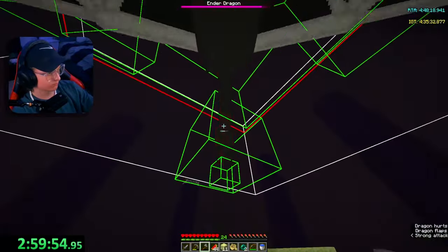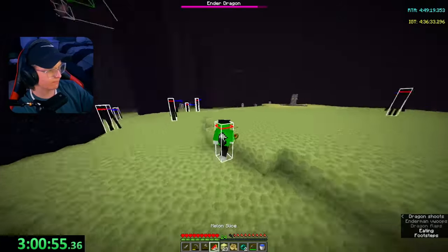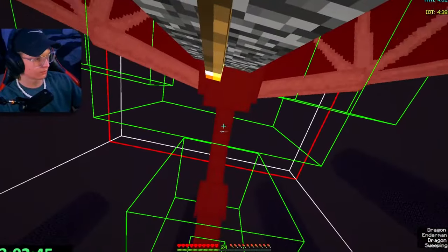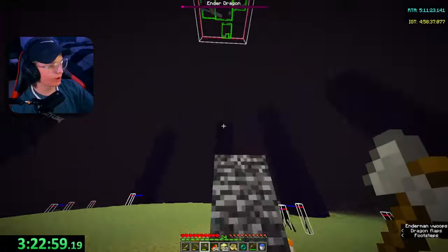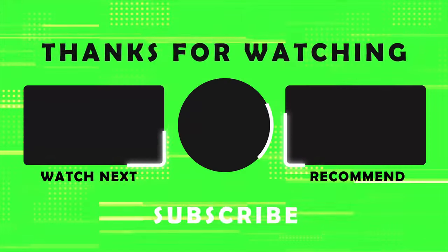Oh, this guy is purging. Now we just need to wait for this fella. There he is — boy's purging. This is going to take way too long. After 30 minutes of waiting and killing the ender dragon, I made my way to the end fountain and killed it. We did it — sub 3 hours at 23 minutes and 29 seconds! Oh my gosh, we did it!